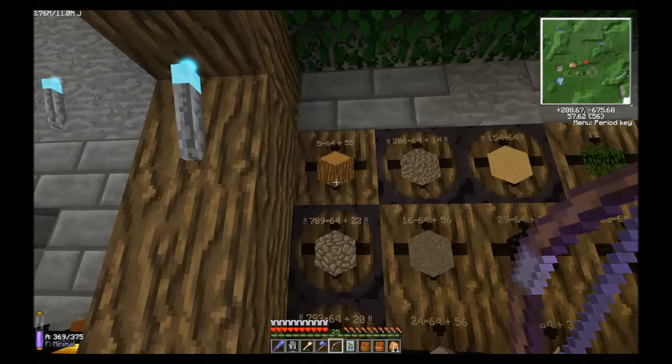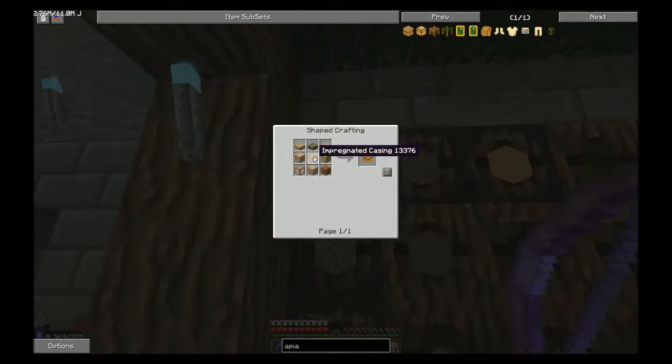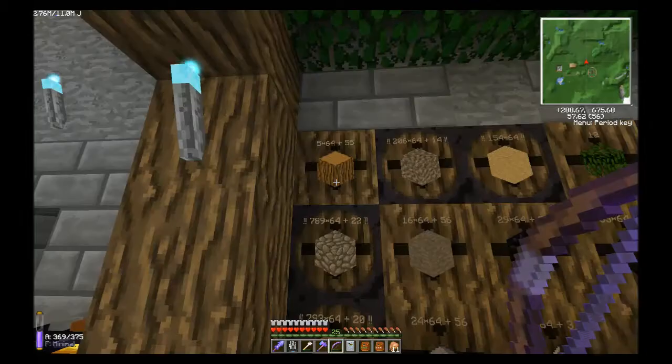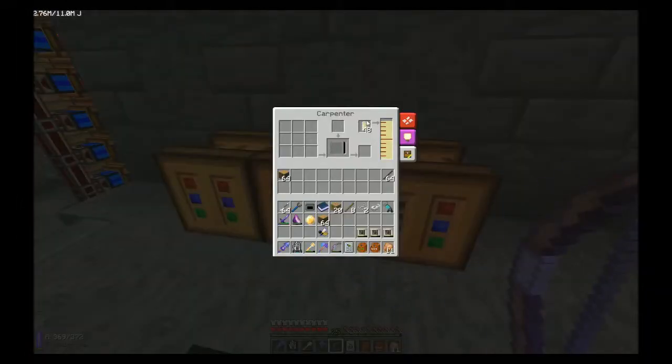Let's look up the apiary recipe. We see we need impregnated casings — that's what we need the seed oil for, because you need the seed oil to make this. We don't need planks or anything, we just need wood. I've already got the seed oil in this carpenter. Made some impregnated sticks so we can make the soul frames, which we'll go over in just a minute. We're going to put in our recipe here.